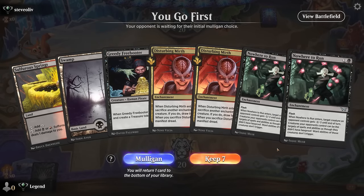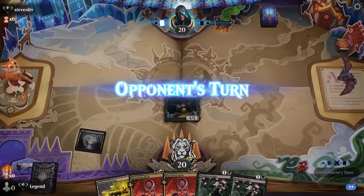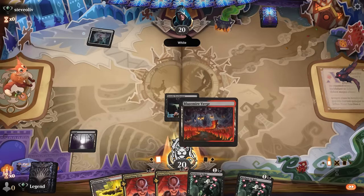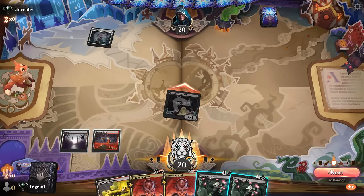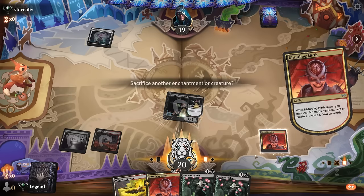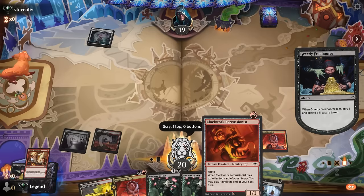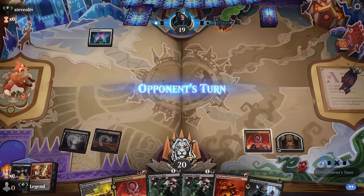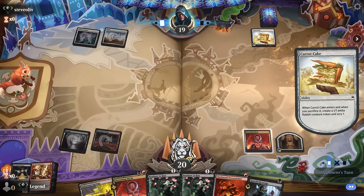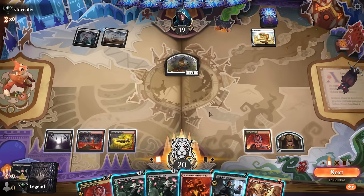We're on the play; our hand seems functional — Freebooter into Disturbing Mirth. Nowhere to Run can be quite good in the Aura matchup specifically, but also against Mono-red. Opponent on what looks to be a White Tokens deck instead, so Nowhere to Run is not going to be particularly good here. We'll start with Disturbing Mirth; next turn I can play another one, sacking the first to Manifest. A Gleeful Demolition seems fine when we have Percussionist and a Treasure to sacrifice. We can also sac the Roll Token from Hexmage to Disturbing Mirth, but I think I would rather Manifest so we can out-token the tokens deck.